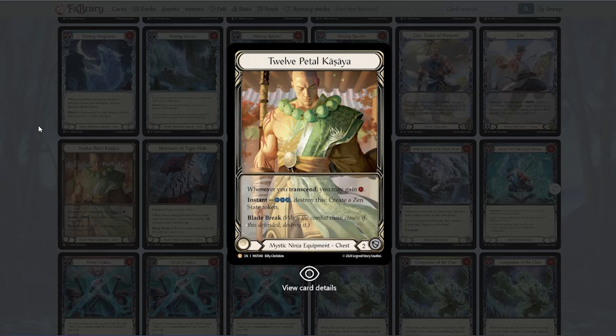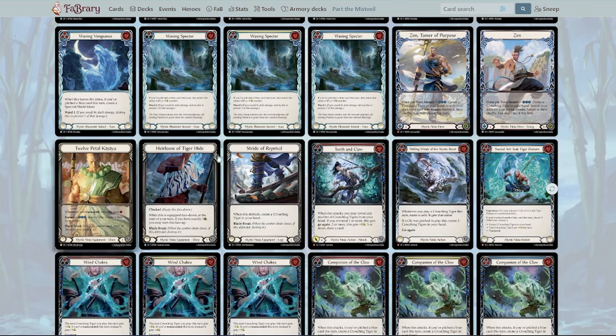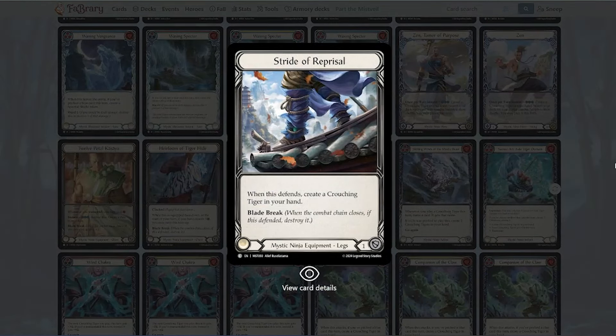So I think this is probably going to be played with Zen over the tunic, especially with how many times you want to transcend. Hairline of Tiger Hide — it's a blade break but it blocks for three, which I think is pretty cool. However, having to be at exactly one health is not something I'm big into, so I'm probably not drafting this too high despite it being a rare. It can be hard to manipulate your life total to exactly one health, and it's also extremely risky.